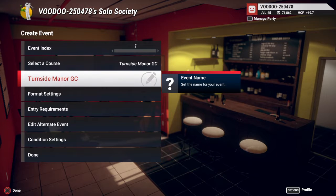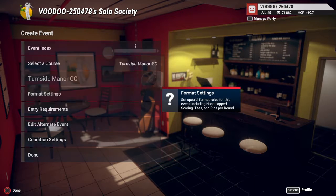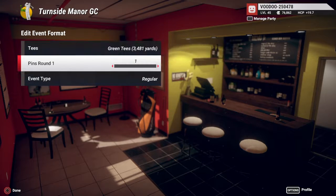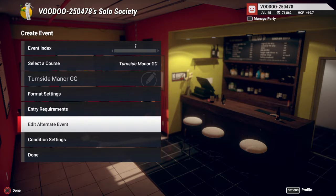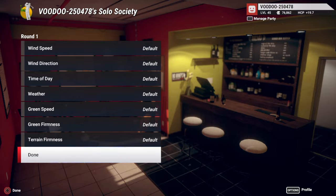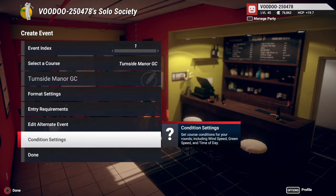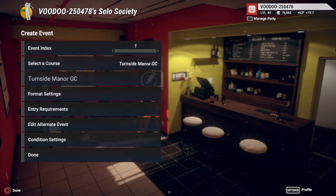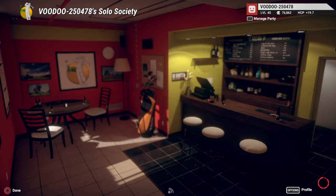Hey guys, we are back again for another Mr. Bellamy nine-hole challenge at Turside Manor golf club — or golf course, whatever you prefer. Let's jump in. Mr. Bellamy selected green keys, pin set to default as always. I'm keeping everything on default to play the course the way the designer meant for it to be played, and I like jumping in just to show you that I am leaving it all that way.